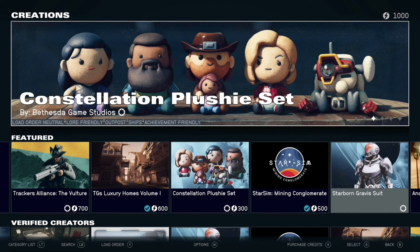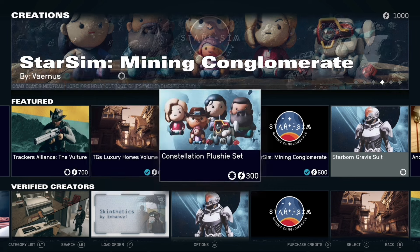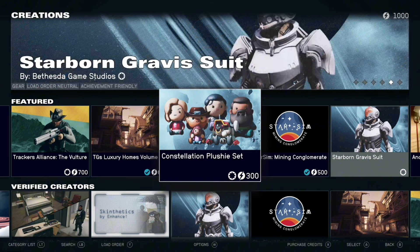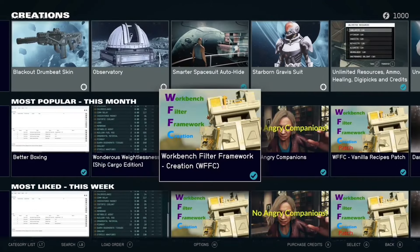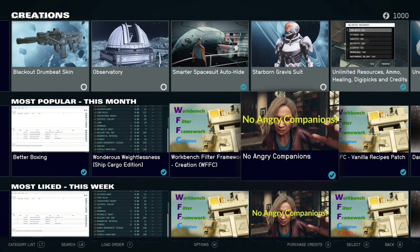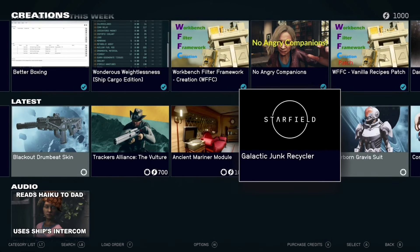As you can see in the top right, if you are a premium edition owner — you've bought the Constellation Edition or the digital premium edition or upgrade — you will be given 1,000 credits to spend on anything you'd like. Mods that do not have a lightning symbol with a number are free. You can download and install them with no cost — completely fair game.